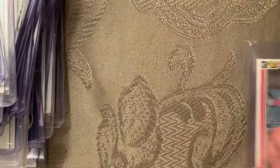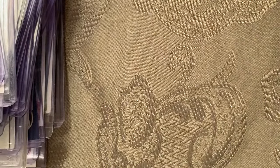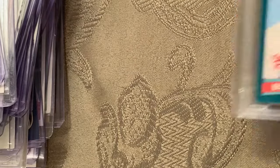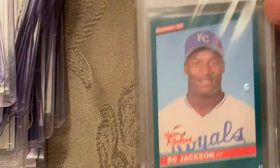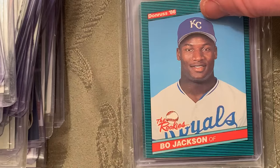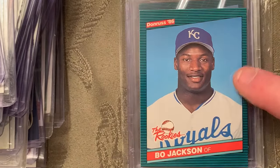At number 27 is the 1986 Donruss The Rookies Bo Jackson in a Gem Mint 10. There's another copy which could also be a Gem Mint 10.